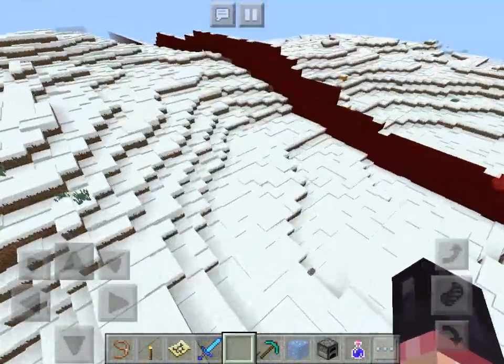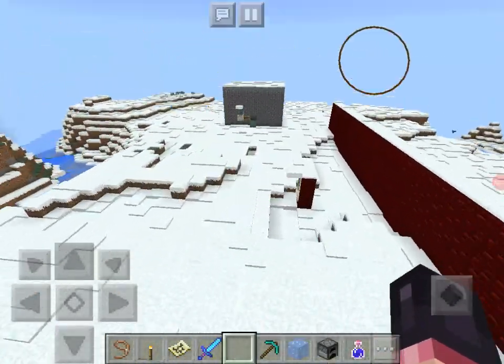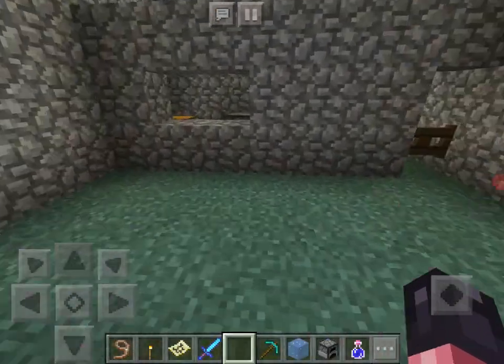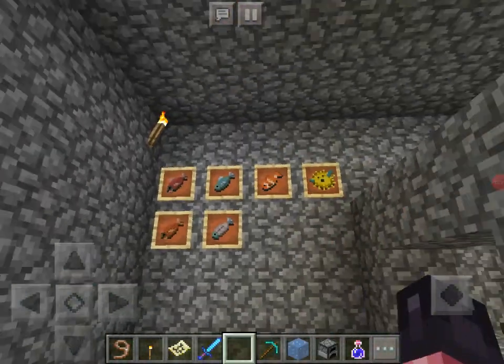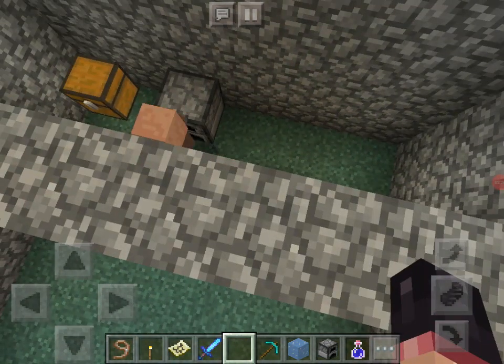This is a giant random structure that I was building but gave up on. This is a fish store — I don't know why I made it, I just did. And that's a store clerk right there.